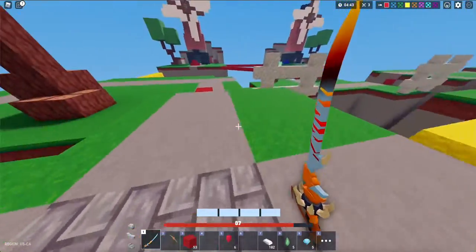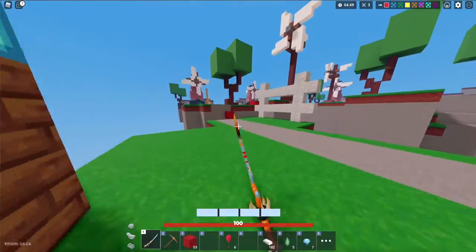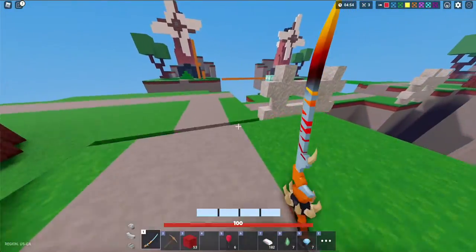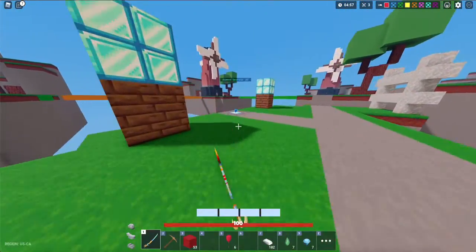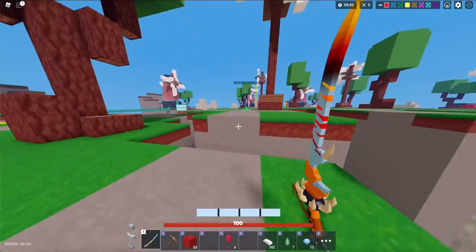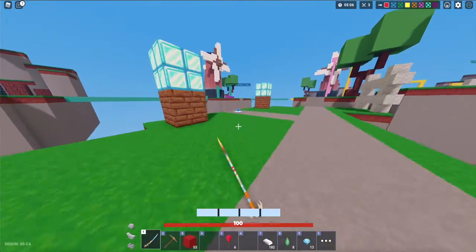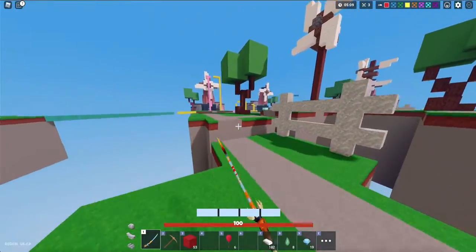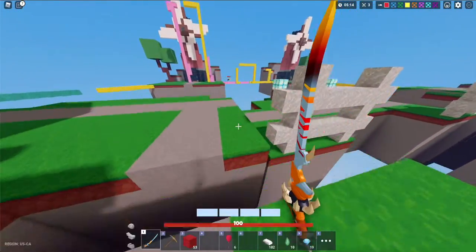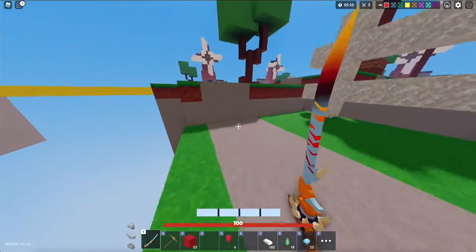I'm going to show you what the crossbow can do. Honestly, I think the crossbow might be better than a diamond sword, unless you have really good aim. If you're a pro, get the crossbow because you'd probably have better aim. Better aim is probably better because you can outplay people who have a diamond sword, and I've done that before. I'm kind of like a pro player — I've played this game since about a week after it came out and I have 600 wins.